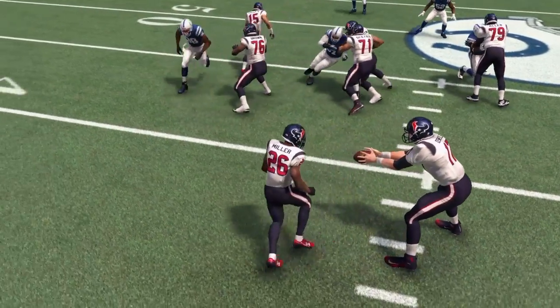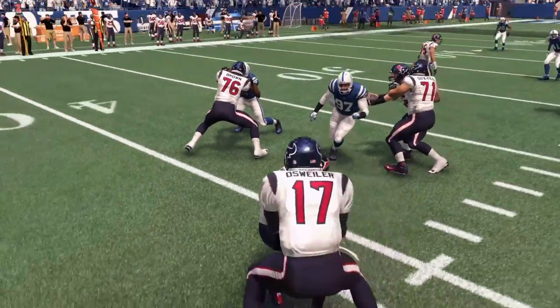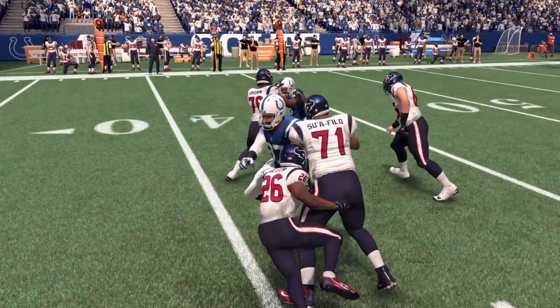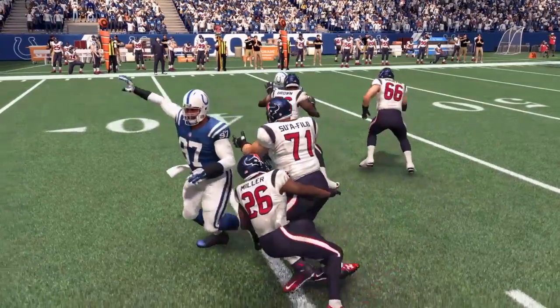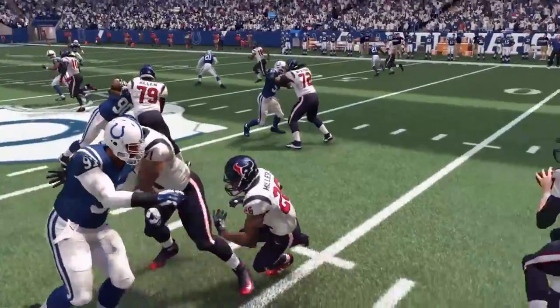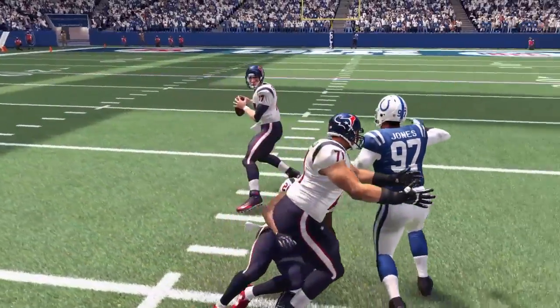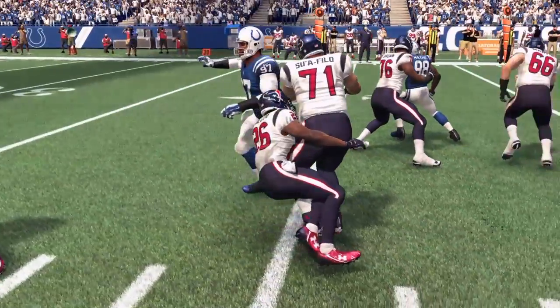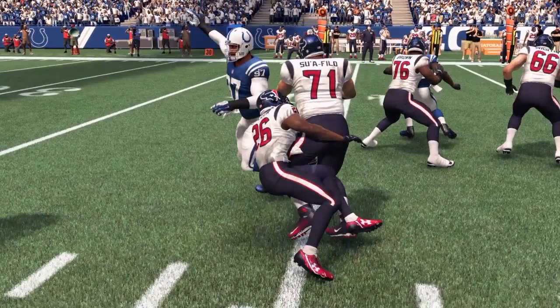Lamar Miller is back here trying to do a fake handoff, and because of the timing of the play being thrown off, it gets him in a situation where he can't go up and assist in blocking — he basically engulfs himself in the offensive lineman. This is actually very reminiscent of the butt fumble; he just doesn't have the ball in his hands to fumble. That's really just a bad look, and it shows you a lot of times with Madden, when the timing is off on these animations, it does ruin a play.